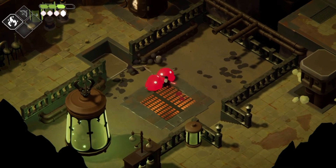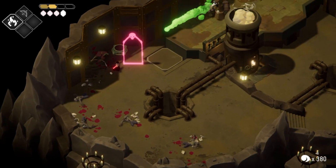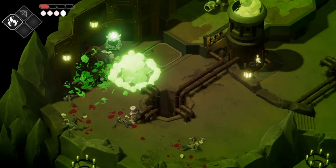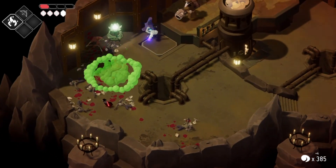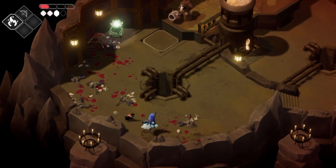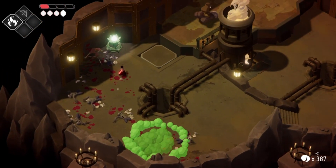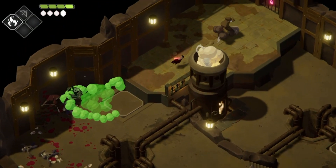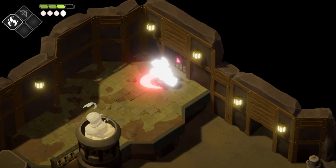If you do take damage, there are only two ways to heal. One is to head back to the crow's headquarters, which simply requires you to find a door to bring you back there. The second is to plant one of the many life seeds you find on the ground. By locating a large green pot, you can place one of the seeds inside and it will grow a plant that heals you. These life plants will grow again after a certain amount of time, but you should try to save them until you really need them. They are often placed before areas that require combat, so if you're already at full health, you can save it for after the battle.